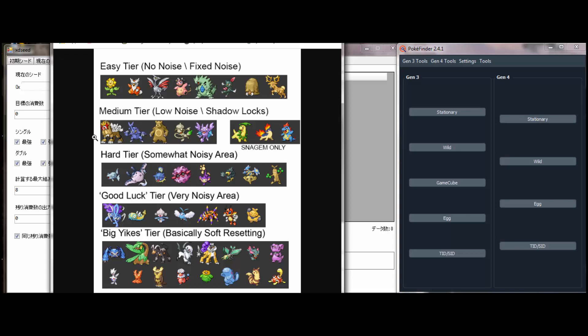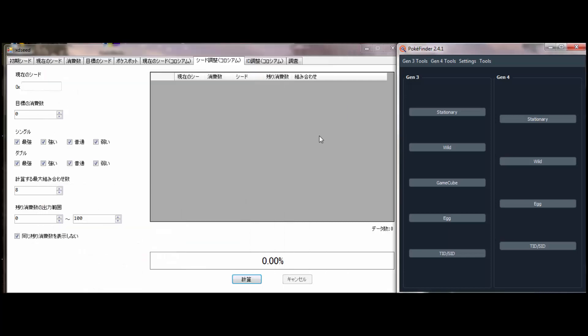The medium tier Pokemon are either Shadow Lock Pokemon — check out my video on how to RNG Shadow Lock Pokemon — or they have minimal noise, usually anywhere from 5 to 40 frames. Once you've got your target, know your secret ID, and have all these programs ready, let's get started with the seed finding.